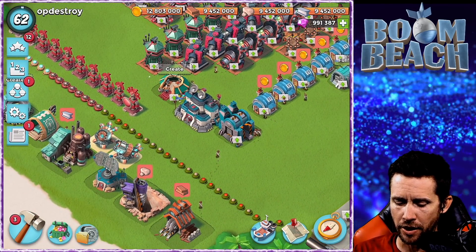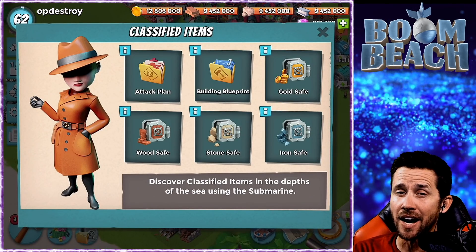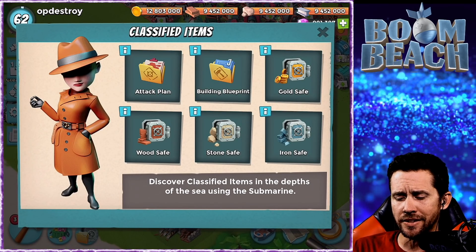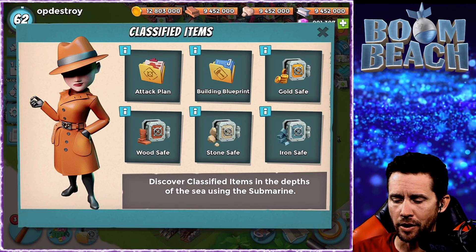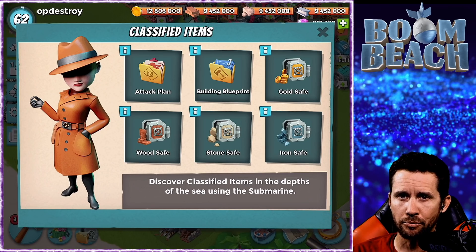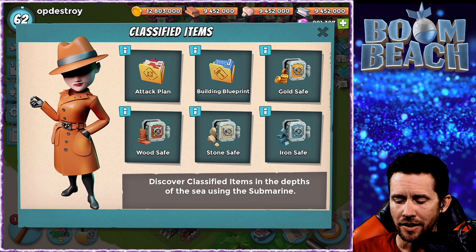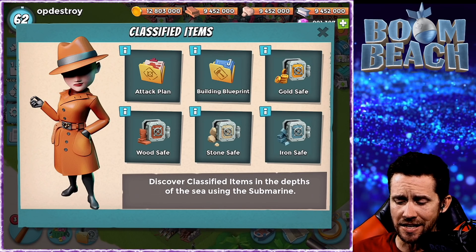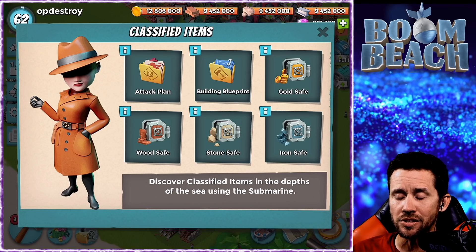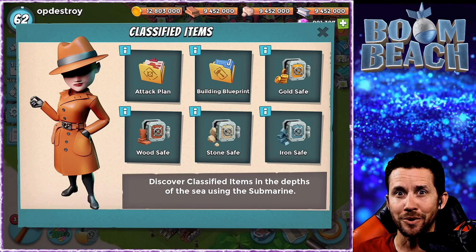Down here we have Classified Items now, folks. This isn't going to pertain too much to max level players. Basically they revolve around players that don't have max bases yet. You discover classified items in the depths of the sea using the submarine - they're trying to revive the submarine!